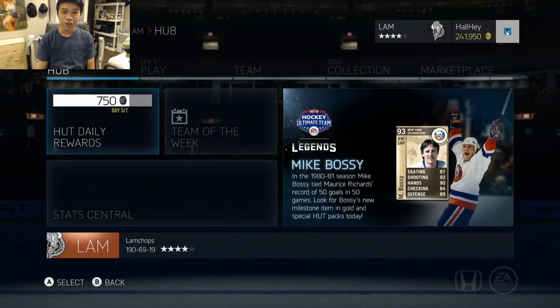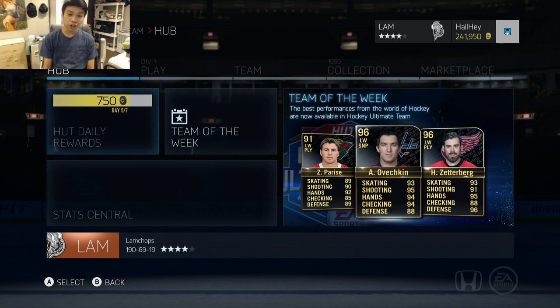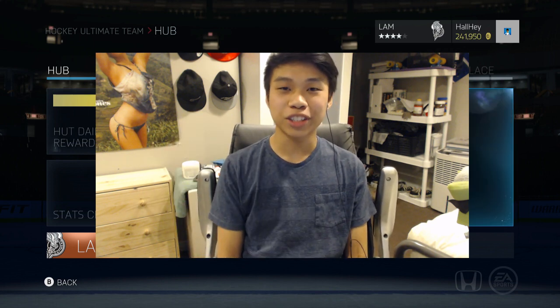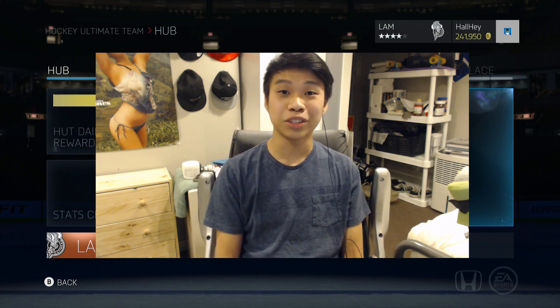Hey, what's up guys, welcome back to another pack opening episode. Today we're going to be opening up some special packs — there are some 60k special packs out and I bought four of them. There are a ton of amazing cards; you can see on the banner there is Martin Brodeur as well as Ovechkin, Zetterberg, and Parise. If you're looking for some cheap ultimate team coins, check out HUT Puck Traders in the link in the description box below, use L99 for a 10% bonus on your order.